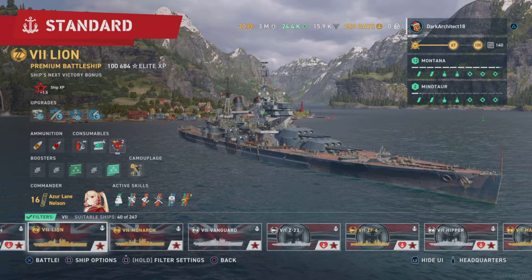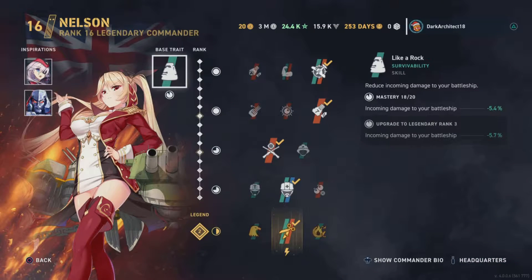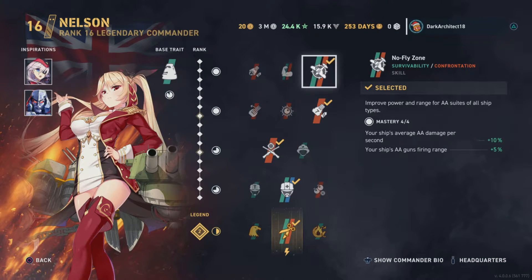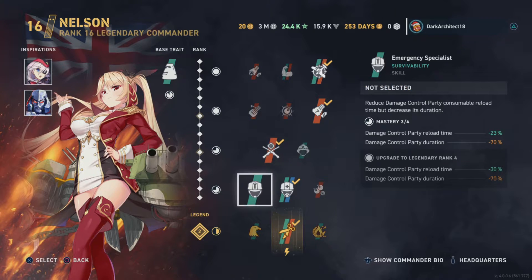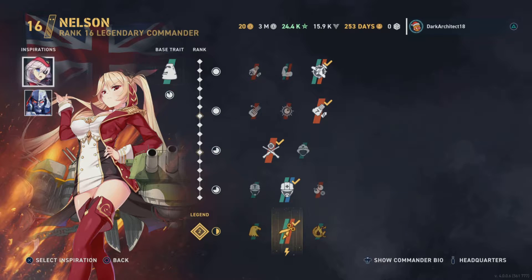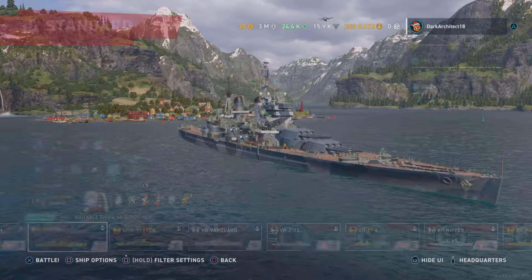So the commander we have is Azrelay Nelson on the screen. We got No Fly Zone, Big 7, Markson's Ship, Master Mechanic, and Running with Scissors. We have Azrelay Starnhorst and Megatron as inspirations. So we have a dispersion and range build — keep that in mind, it's very important.